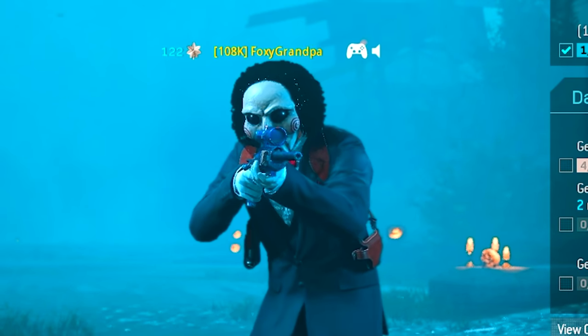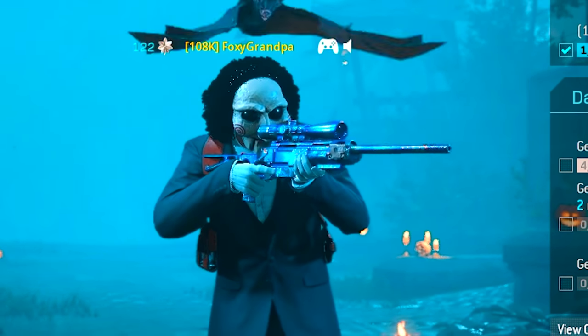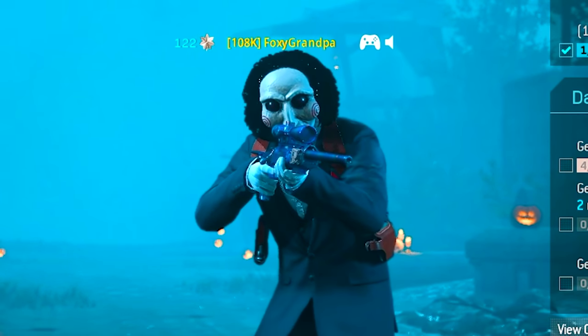In today's video, we're gonna be showing off the brand new Saw bundle with the Billy skin and a brand new blueprint for the A-Max, Model 680, and a throwing knife. I hope you guys do enjoy.